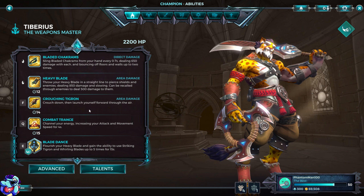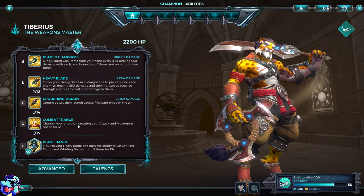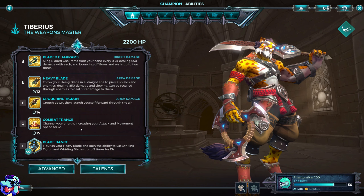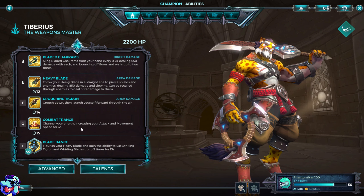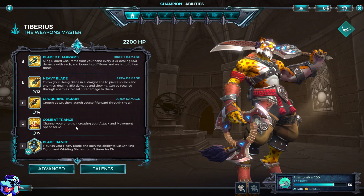Crouching Tiger: crouch down then launch yourself forward through the air, so it's like a leap — basically leap in and out of combat. Combat Trance: channeling your energy, increasing your attack and movement speed for 4 seconds. Really handy for getting in, doing a lot of damage, and getting out again. A good thing is to jump in, proc Combat Trance, and go ham.